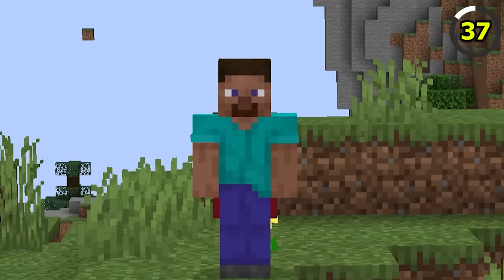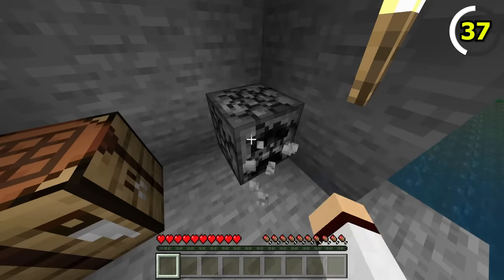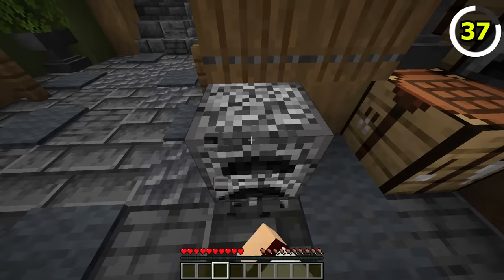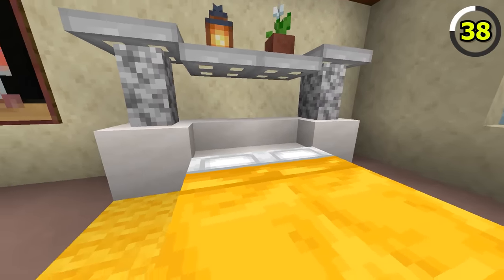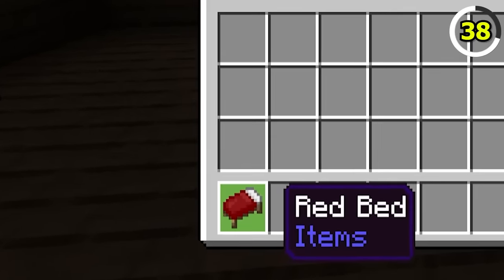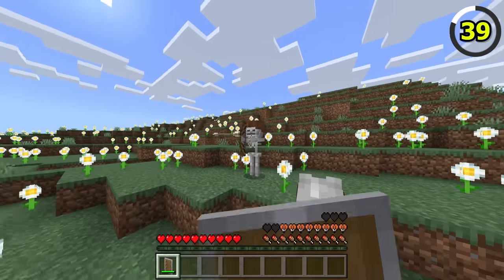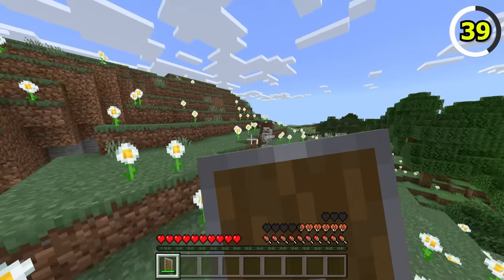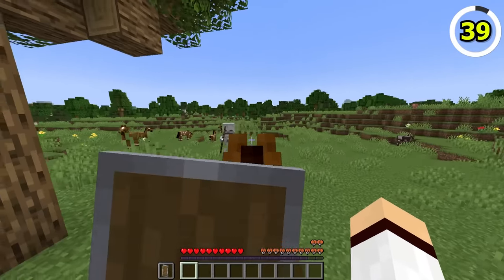Players in Bedrock are able to break a furnace with their bare fist. In Java Edition, breaking a furnace with your fist gives you nothing. Beds in Bedrock use 2D textures when in item form, while beds in Java are 3D. In Bedrock, riding a horse with a shield is powerful — shields will automatically block any incoming attack when you're on the horse. In Java, you have to hold the shield up manually.